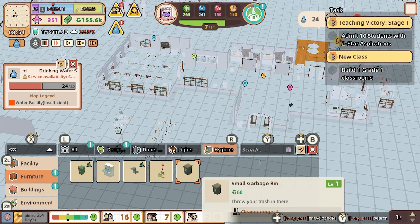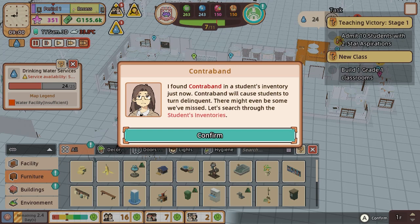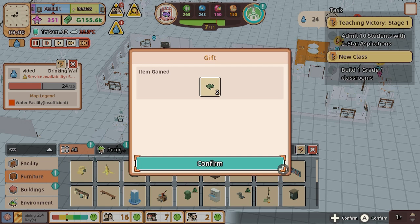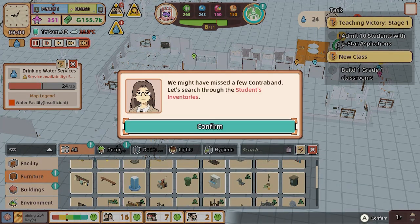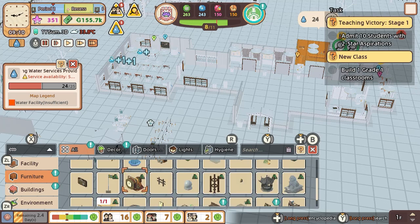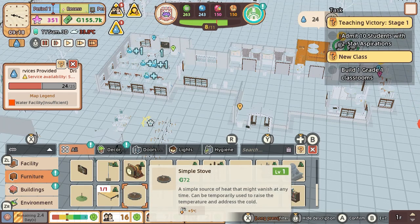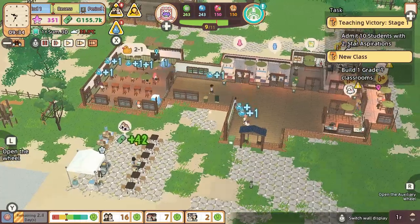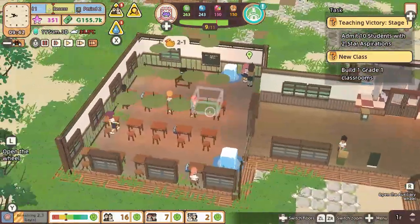All of these frustrations are such a shame, because at its core Let's School actually has a very solid foundation of management and gameplay. The more I persevered, the more I found myself enjoying the game despite battling both the controls and the menus. The depth of the management is good enough to keep the player engaged, but the fundamental problems will do everything in their power to push you away.